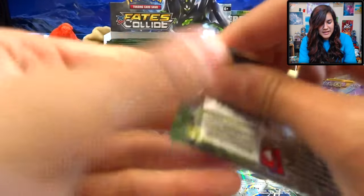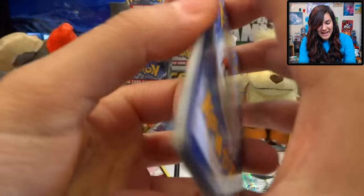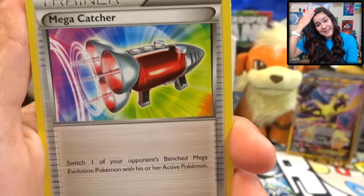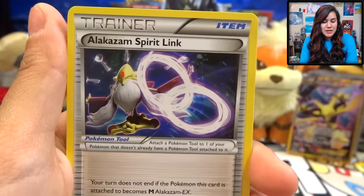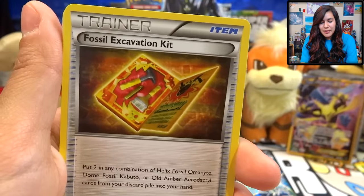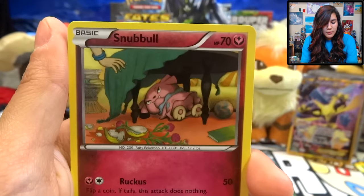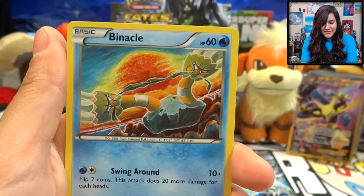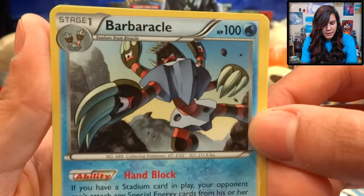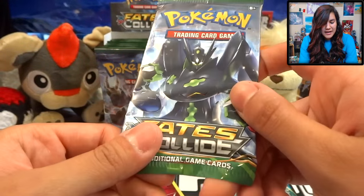So we have three packs left out of our 18 — this is flying by. We got another Mega Catcher catching all the Megas, an Alakazam Spirit Link — hopefully some foreshadowing. Fossil Excavation Kit, Deerling, a Riolu, Snubbull — weird photo, just caught my eye — Binacle, Bronzor, Riolu, and a Barbaracle. He looks intense, so intimidating, I can't deal.